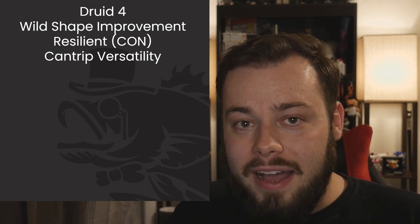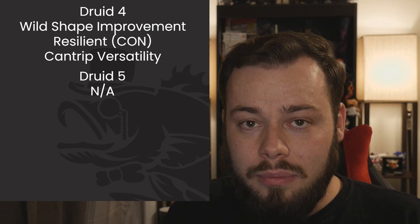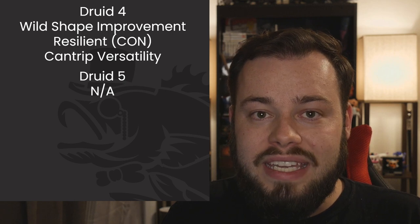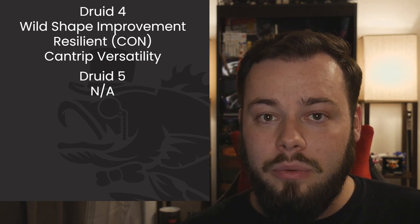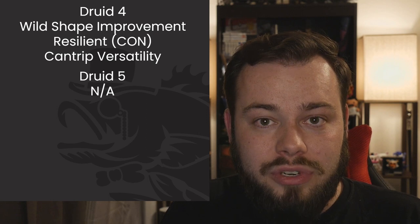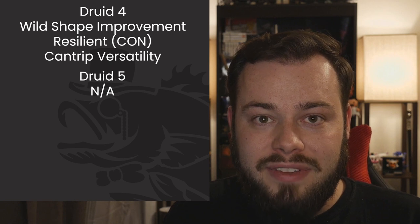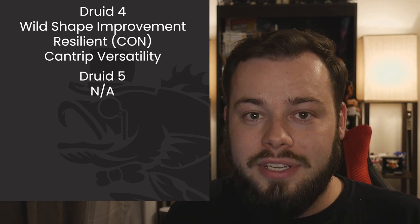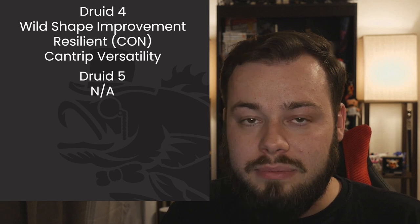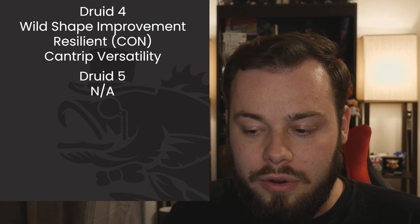At Druid 5 we get third-level Druid spells. Aura of Vitality is at the top of my list — I don't normally recommend it, but with all the buffs we'll get from our subclass and multiclassing it's a no-brainer. I'd consider bringing it every single day. The passive healing it provides is so good it makes it almost impossible to take out your party, especially combined with a Barbarian's resistance.